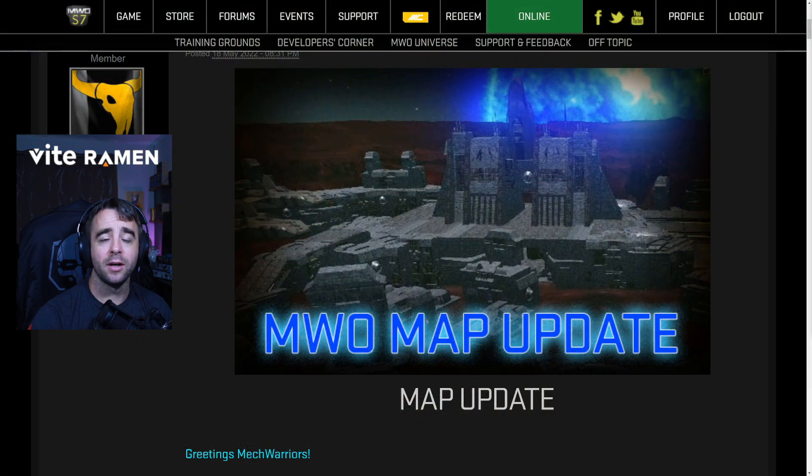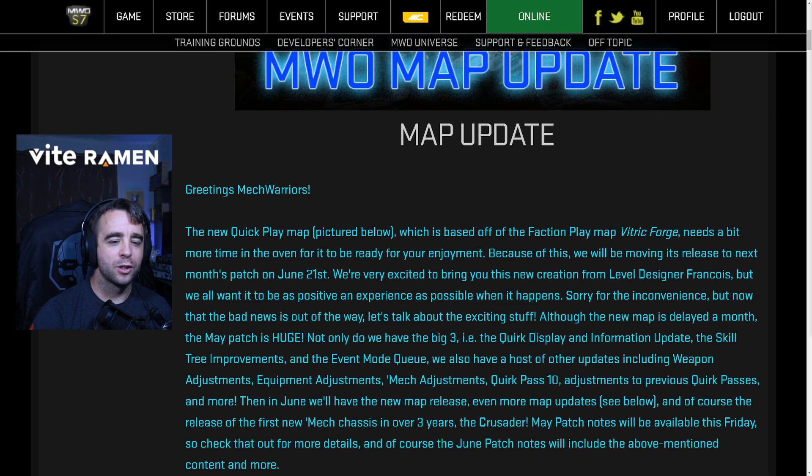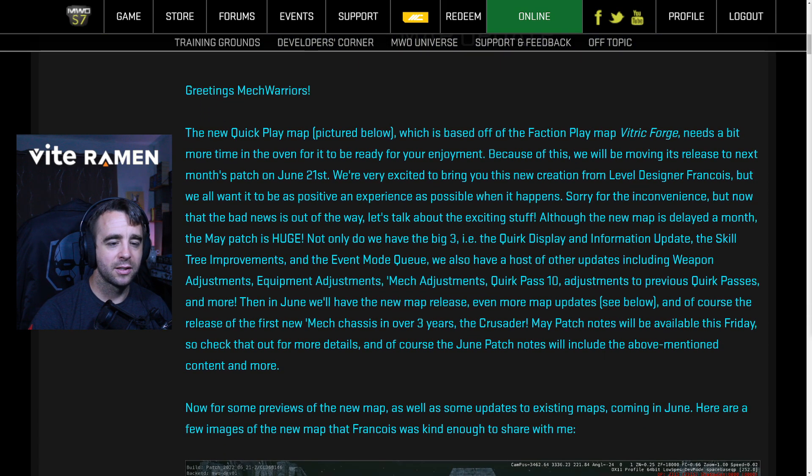Originally, the new map was supposed to be delivered on the May patch, but they made this post on May 18th, a few days before, which for whatever reason slipped through the cracks — I did not see. So we're going to talk about it now. The new quick play map based off the faction plate Vitric Forge needs a bit more time in the oven before it is ready. Because of this, they're moving its release to next month's patch on June 21st.